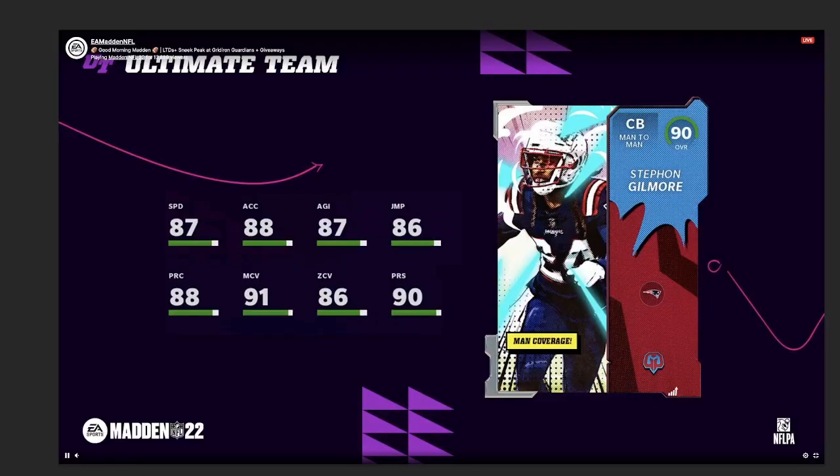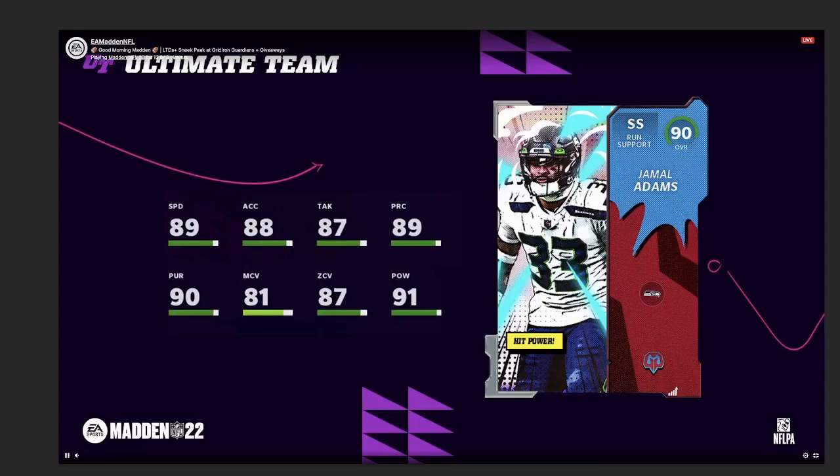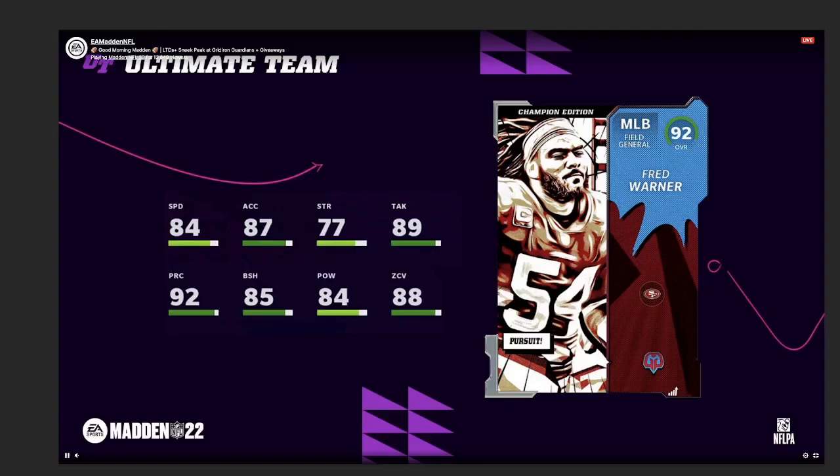Stephon Gilmore is a little too slow to be a cornerback. Marlon Humphrey had that speed from day one Superstar VP — Gilmore does get press and man coverage throw show, but not zone, very similar to the Humphrey card. Jamal Adams is actually not horrible — he'll get 90 speed, 89 acceleration, 90 play rec, 90 pursuit, above 90 hit power and zone. Kareem Jackson's probably better, but he's also an LTD at a higher overall.